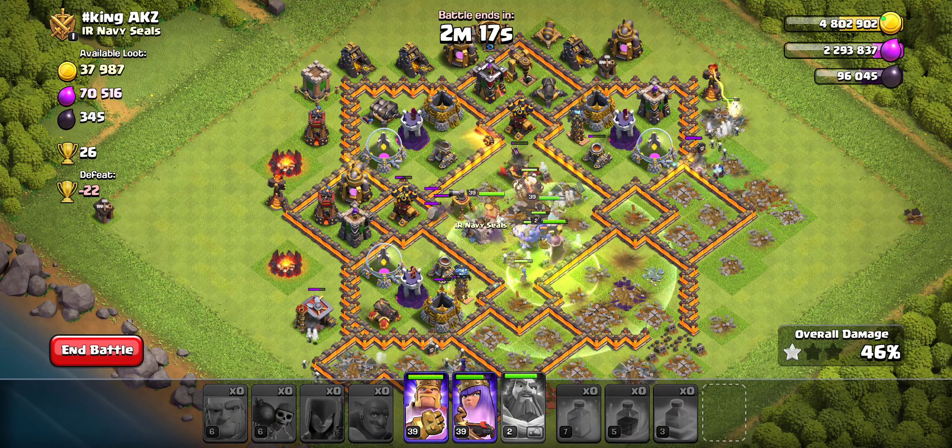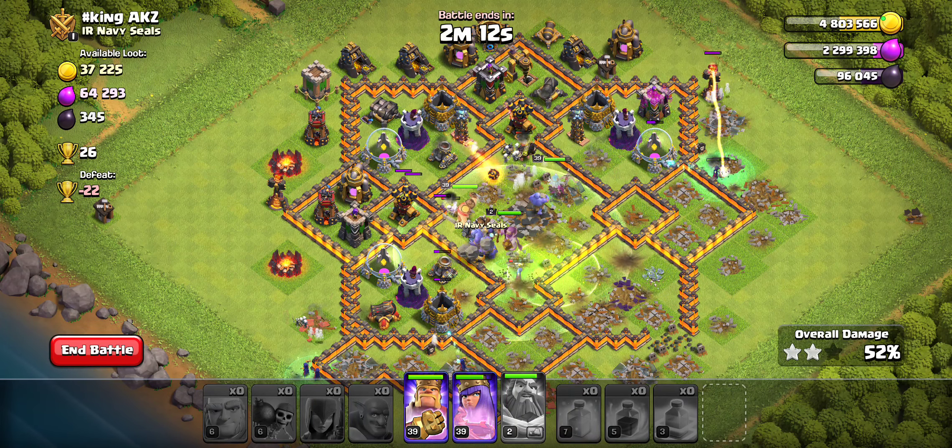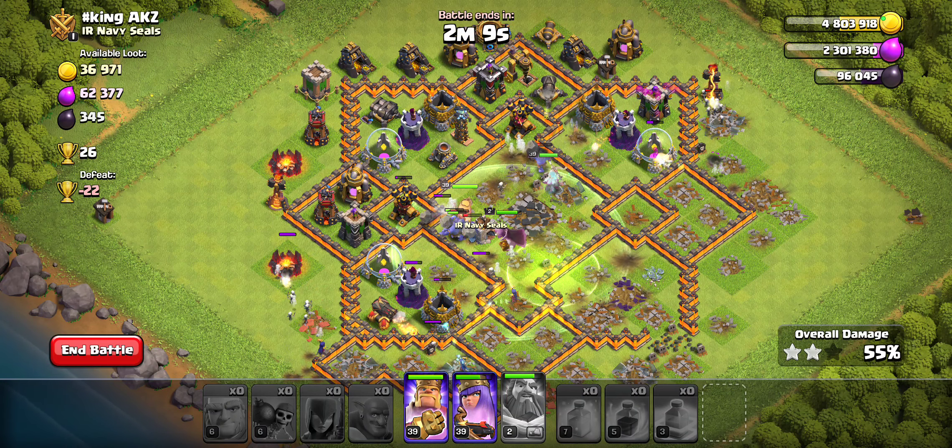We'll probably start switching over to sneaky goblins actually really soon as we do now have access to them. We just don't have access to the super wall breakers yet — need one more level on those — but overall after that we should be golden.